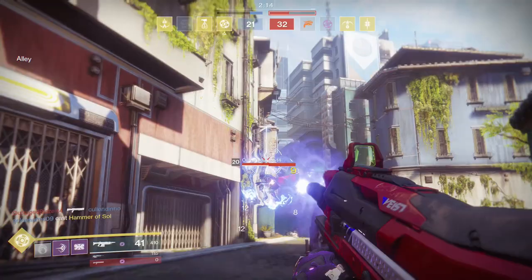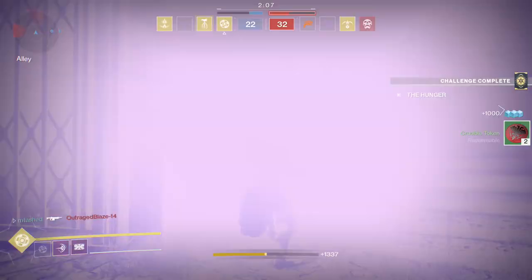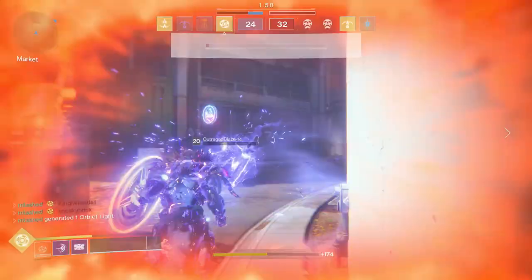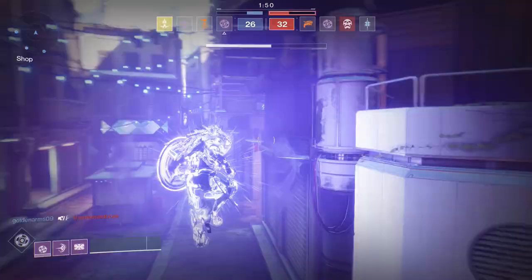If you've ever used the shield throw ability, you know it is one of the most satisfying abilities to get kills with in the game. When you get two of them with the Sentinel bottom subclass tree and then the Doomfang Pauldrons, you can double or triple your shield throws in PvE, or get an extra throw in PvP. Feels good — it feels real good.